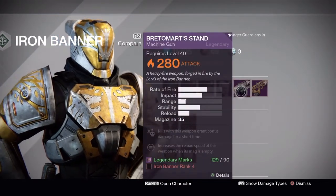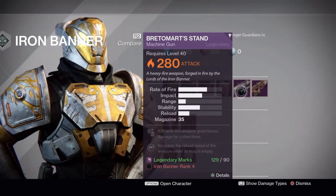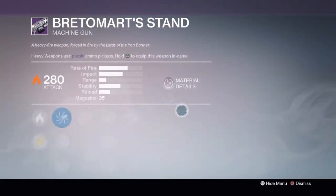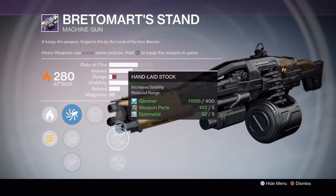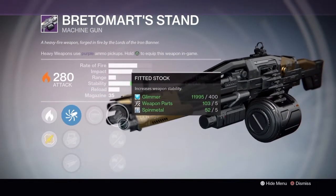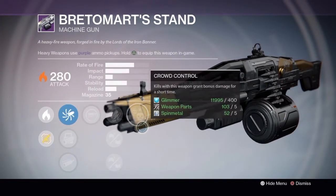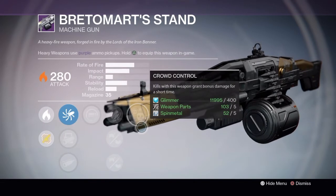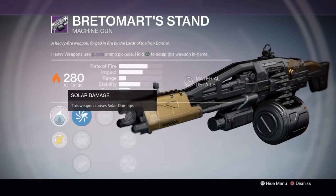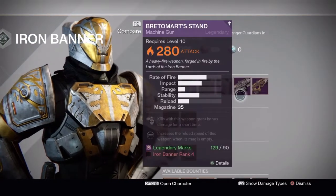So we'll go down to the guns. I don't know how to say that name, but anyway — it's a Machine Gun. Let's check this: you have to be rank 4 Iron Banner. It's got Spray and Play, Hand-laid stock, Fitted Stock which is okay, Reinforced Barrel which is alright, Crowd Control which is quite good for a Machine Gun, and Solar Damage as well. For that you have to be rank 4.